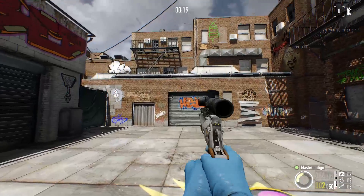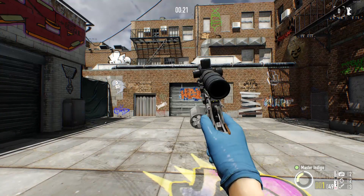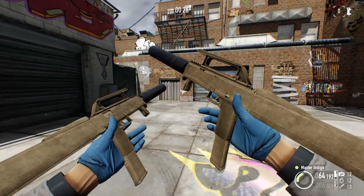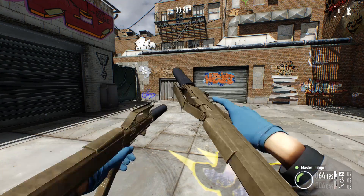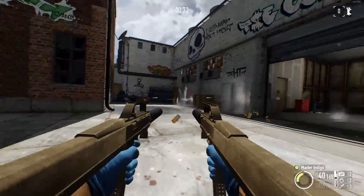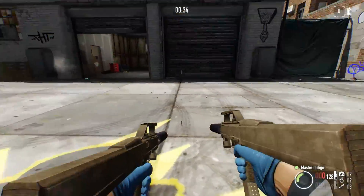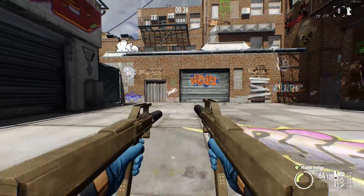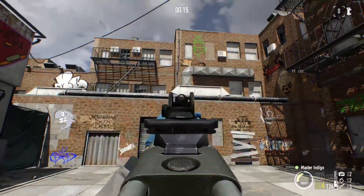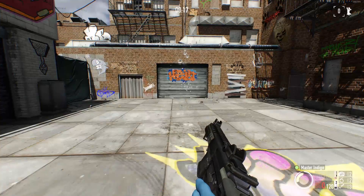Today we have a few weapons actually. As you can see here I'm shooting the Madibab Model 6, and we have FMG akimbos. There's also a single version, which is a secondary weapon. Akimbos of course are SMGs and they take the primary slot for weapons. Pretty fast reload speed.